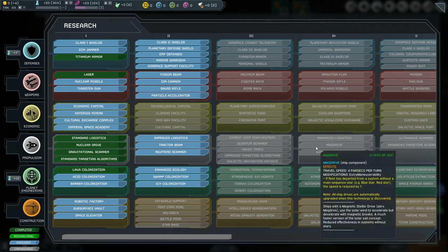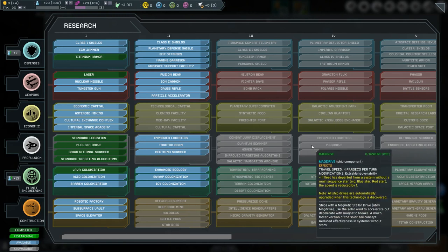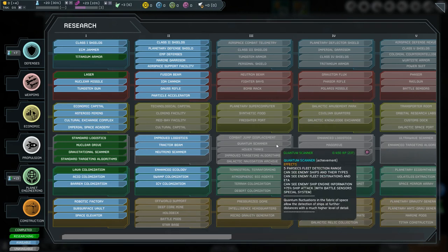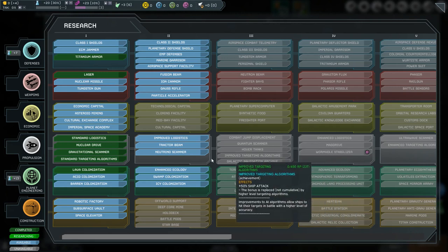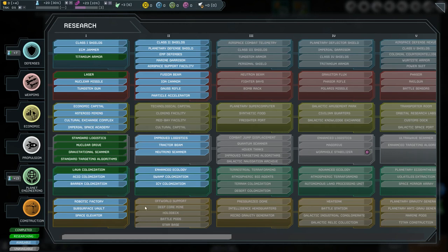The Propulsion Branch contains engine upgrades, which improve the movement speed and defense of your ships. In addition, the scanner technologies and targeting algorithms found here can improve the accuracy of your ships. The Construction Branch contains a wide variety of special systems such as the holodeck, battle pods, heat sink, marine pods, and repair bots.